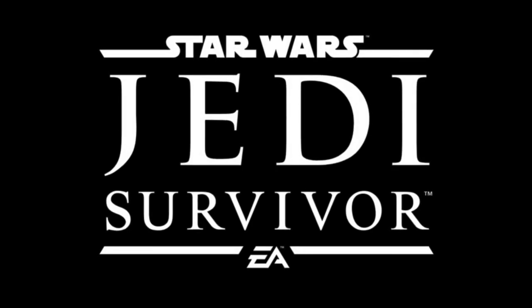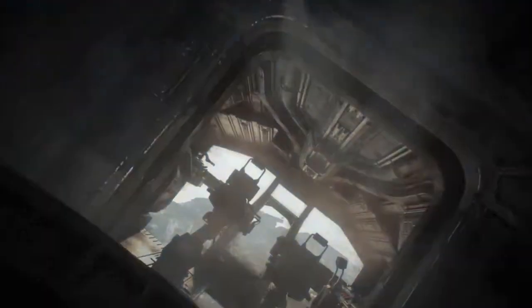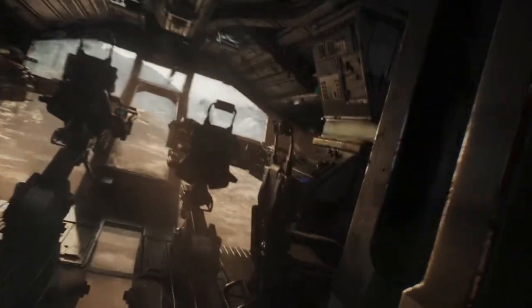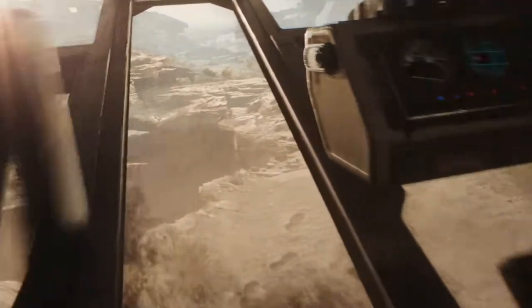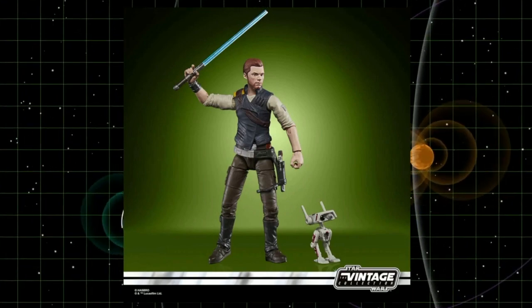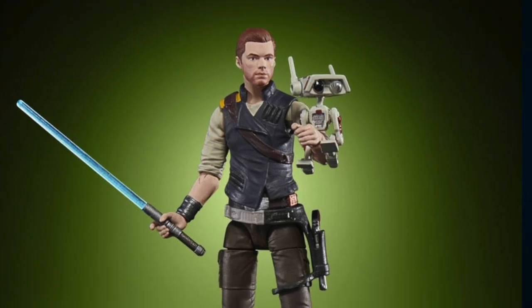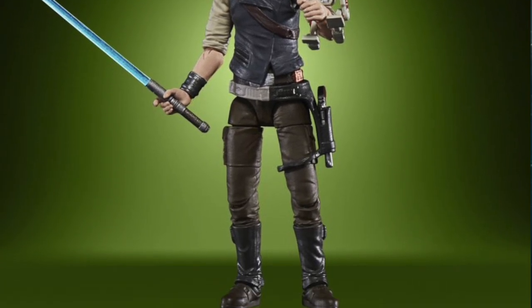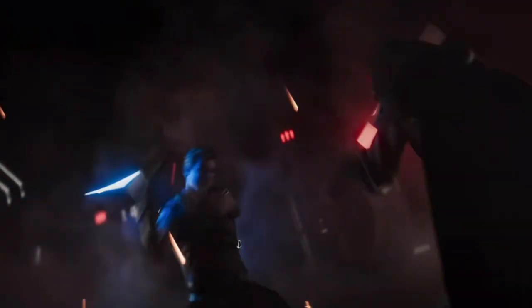Star Wars Jedi Survivor is the sequel to the smash hit Star Wars Fallen Order, a game which shocked and delighted fans with its single-player story. EA treated fans to a teaser trailer months ago, but a reveal from Hasbro shows a potentially game-changing detail. At Comic Con 2022, Hasbro revealed some new figures based on Star Wars Jedi Survivor, and what caught my eye was the blaster on Cal Kestis' hip.